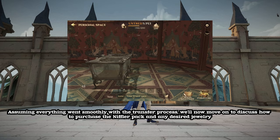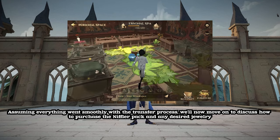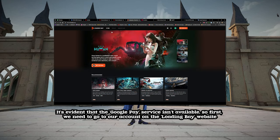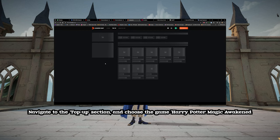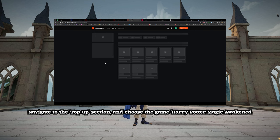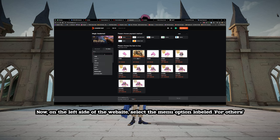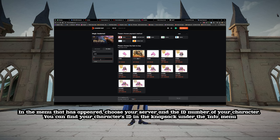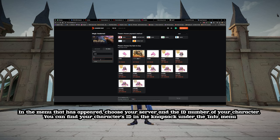Assuming everything went smoothly with the transfer process, we'll now discuss how to purchase the Niffler Pack and any desired jewelry. Since Google Pay isn't available, go to your account on the Loading Bay website, navigate to the top-up section, and choose the game Harry Potter Magic Awakened. On the left side of the website, select the menu option labeled 'For Others', then choose your server and the ID number of your character. You can find your character's ID in the knapsack, under the info menu.